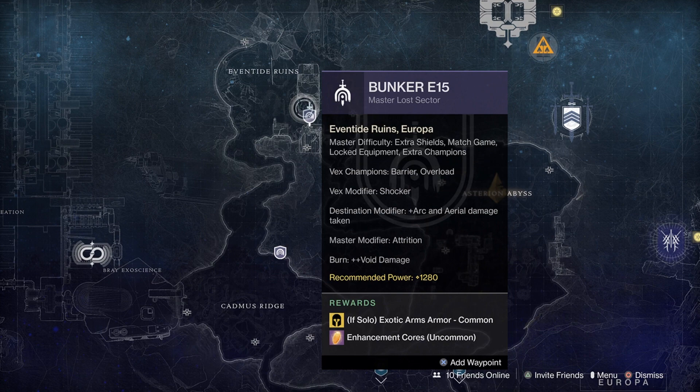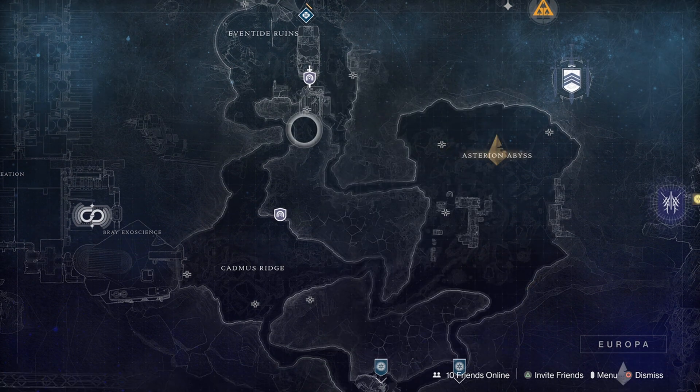We have the master lost sector at Bunker E15. Extra shields, match game, locked equipment, extra champions — Vex champions, a barrier, and overload modifier. The burn is Arc and void damage is taken. Shocker is when Vex die, they drop a pool of radiolarian fluid — that's a mouthful. The master modifier is Attrition, so your abilities regen slowly and there's less ammo. Exotic arms are more common at 1280. Void damage is increased by all sources, by giving and receiving enhancement cores as well.